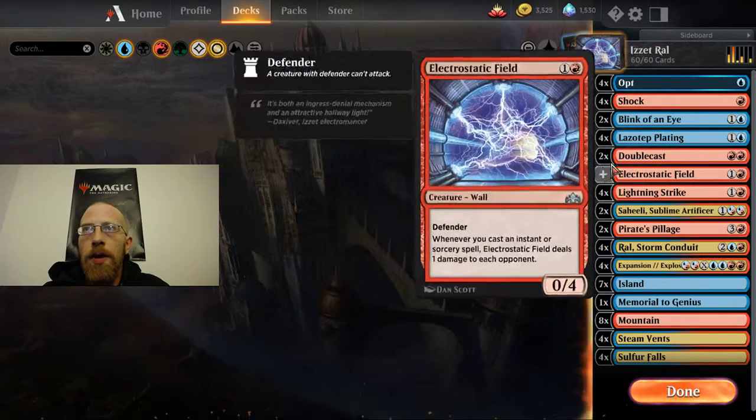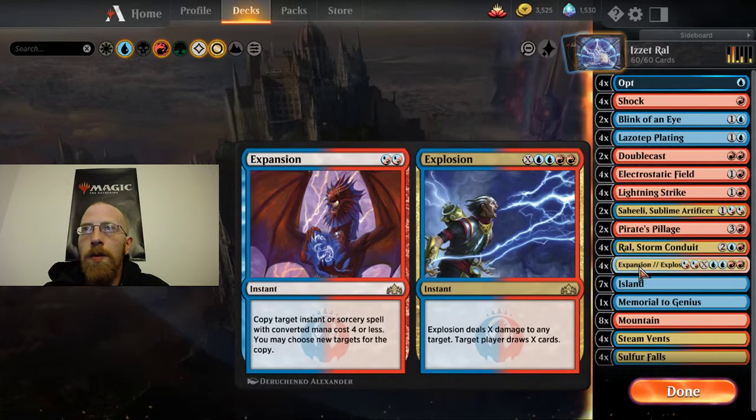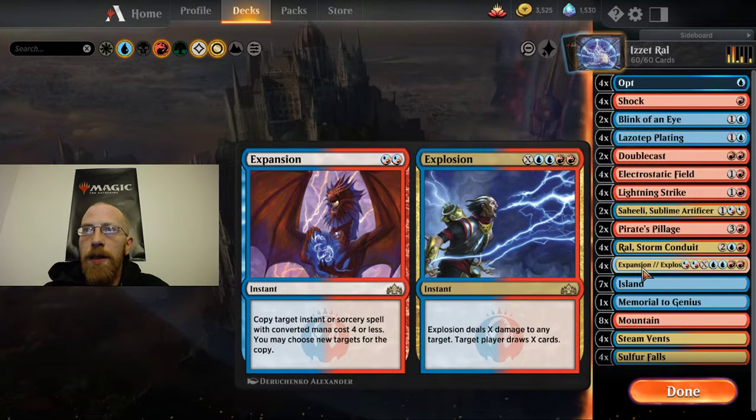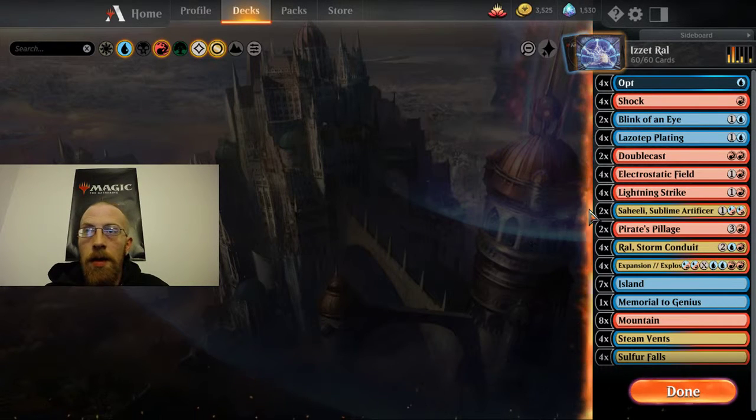Also Double Cast. The way this works is we use one of our 1-mana cost spells like Opt or Shock. While it's on the stack we cast Expansion to copy it. You have to have a second copy of Expansion in your hand. To make it work, you cast the second copy while the first one is still on the stack, target the first one, you make a copy of Expansion which makes another copy of Expansion — on and on and on — and you can do as many points of damage as you need to.